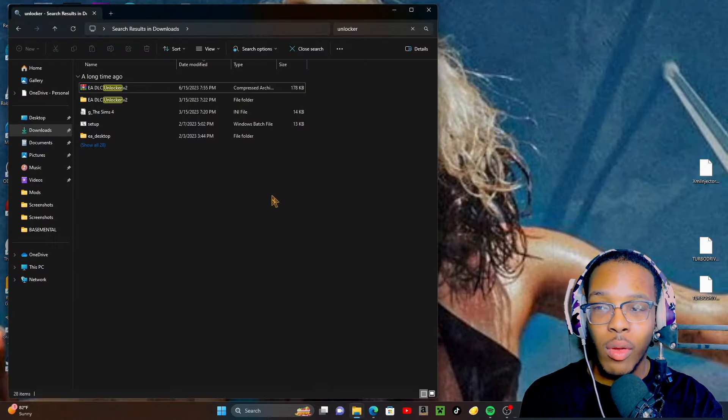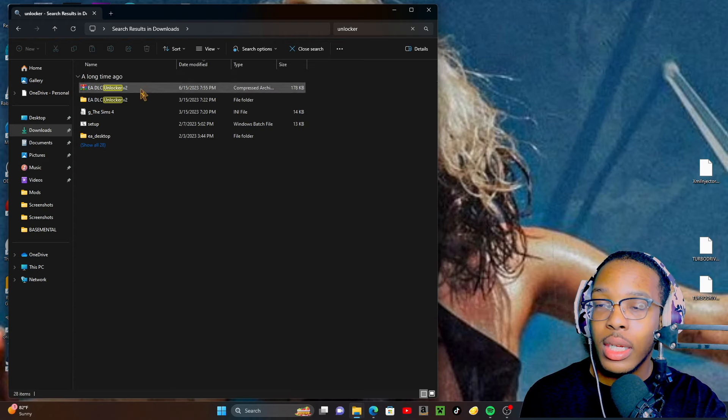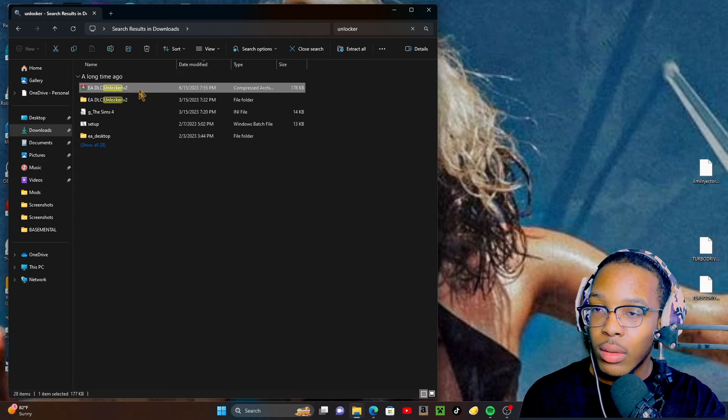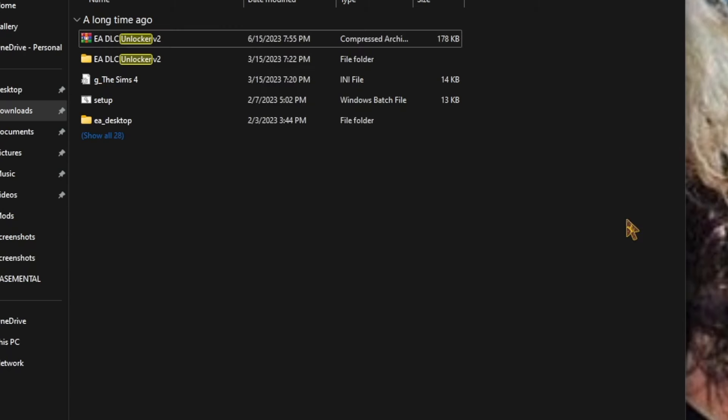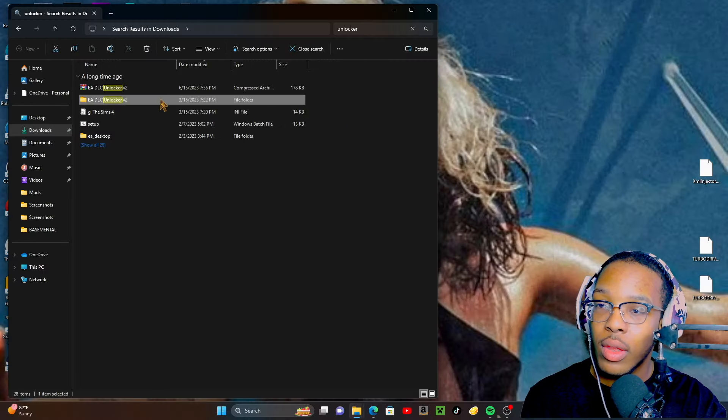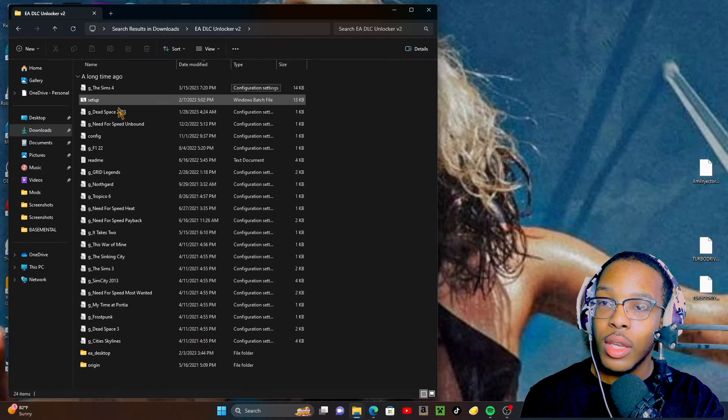Since I already have it, all you're going to do is right-click, click on it first, right-click, then WinRAR, Extract Files, and then you press OK. Then it'll extract into a folder that looks just like this. Then you click into that folder.